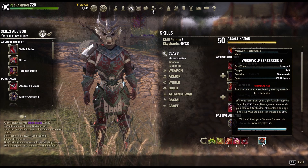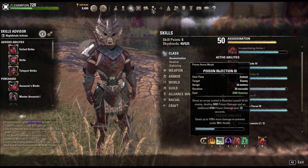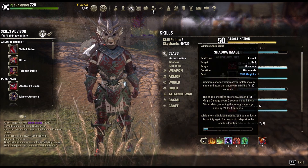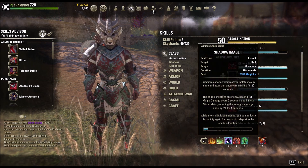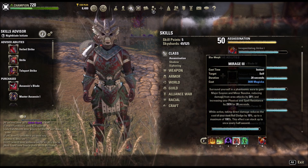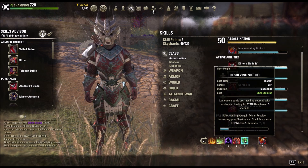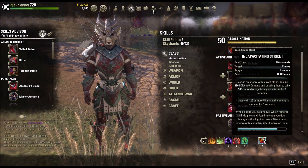Obviously, Werewolf Form — I go Werewolf Berserker just because it does more damage. Endless Hail, Poison Injection, Shadow Image. This gives me a little bit of extra DR. Mirage gives me more resistances, more damage mitigation, and Vigor for healing, just for whenever I'm out.